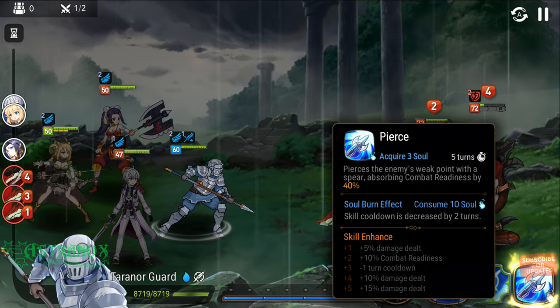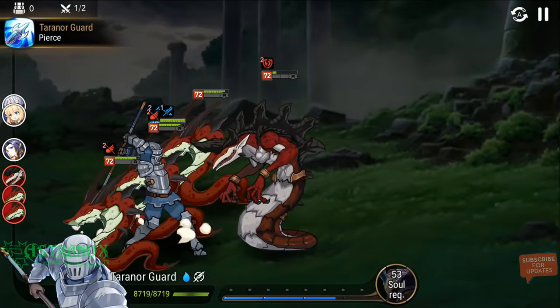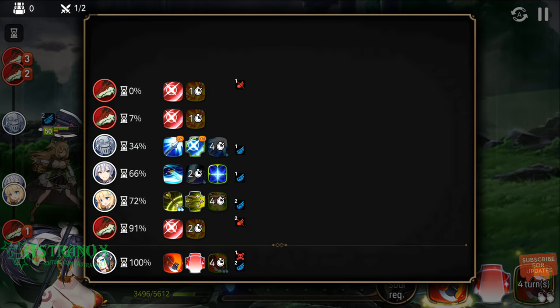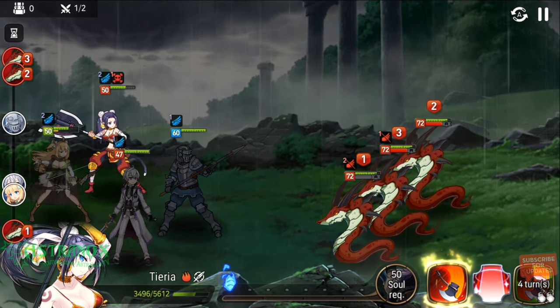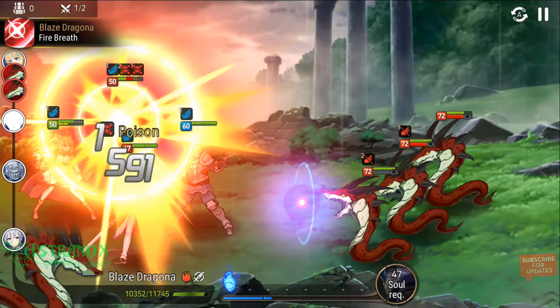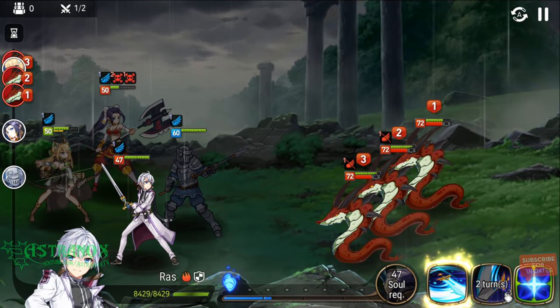Don't need to use this — this is on a five-turn cooldown. It's actually better to use it now because we can have it ready for Wyvern. The combat readiness on Turn Our Guard — he did absorb maybe a bit. His combat readiness advanced. This one — if you decide which one you're gonna target, target the one that doesn't have speed down.